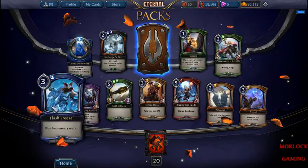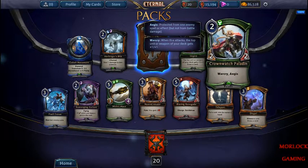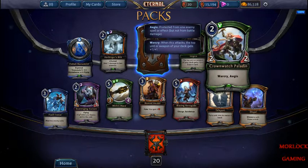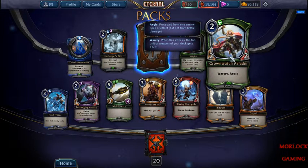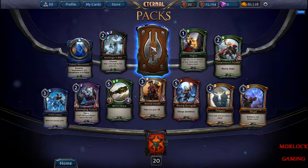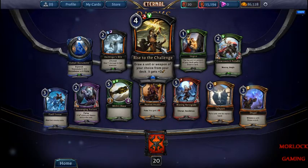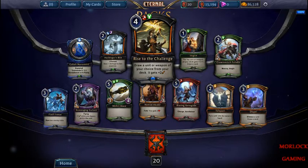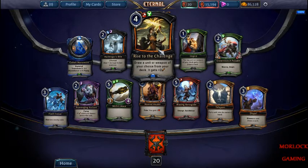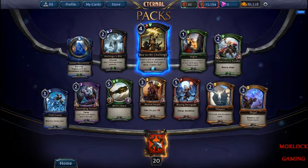This one is good — if your deck is green and you're beatdown, this is going to be in the deck. Rise to the Challenge — draw a unit or weapon of your choice from your deck and it gets plus two power. This is really good in the weapon deck. It usually has these cards in it. Very, very good.